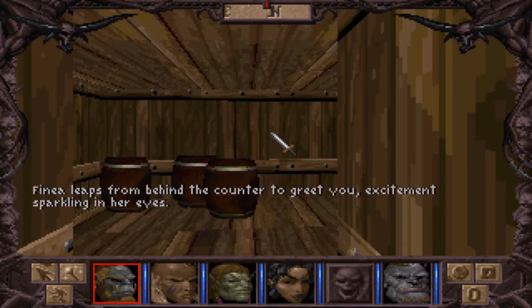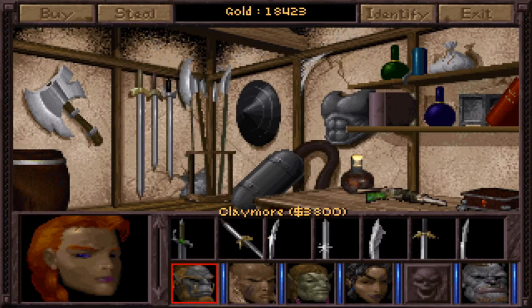Finia leaps from behind the counter to greet you, excitement sparkling in her eyes. Since the last time we were here, Finia's inventory has changed a bit. For instance, now she's selling this 200 sword.